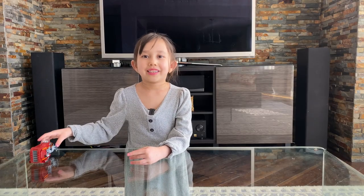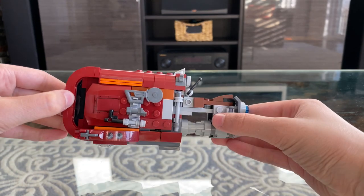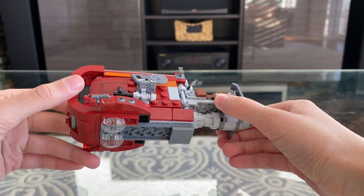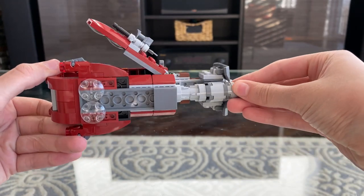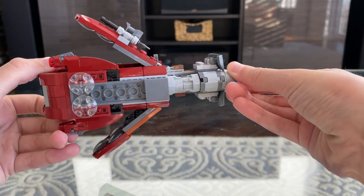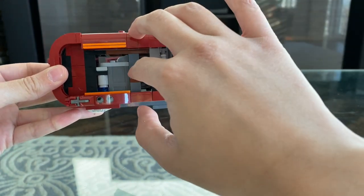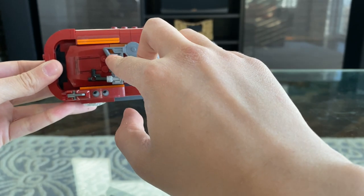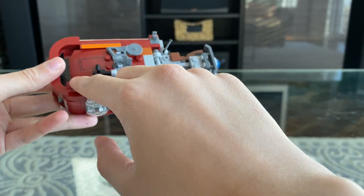Now let's talk about the speeder. This is Rey's speeder and I'm going to show you all the cool things it can do and its interesting features. If you turn the bottom thruster left, the left flap of the speeder will open. If you turn the thruster right, the right flap will open. Opening these flaps reveals a crate full of backup bullets. There are some cool tools on the left flap, and on each side of the speeder there are built-in blasters.